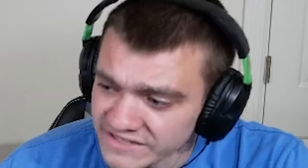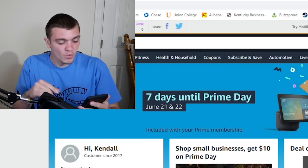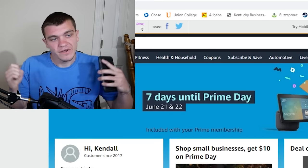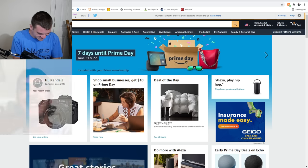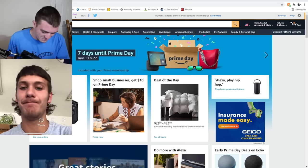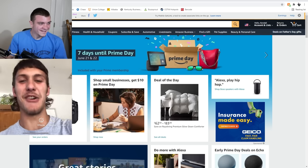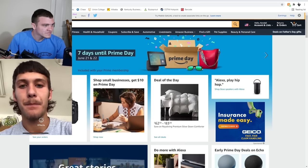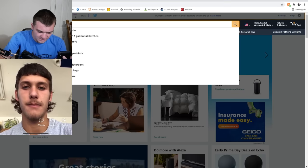All right guys, I got my Amazon pulled up, I'm FaceTiming the winner right now. The winner is Maxton Control — I'm just gonna FaceTime and get him on here and we're gonna pick out a gaming chair together. Yo, hey! What's going on man, how's it going? I am screen recording you, good with that? Yeah that's fine. All right, so you won the giveaway — that's awesome! We're gonna pick a gaming chair. Let's see, got Amazon pulled up.